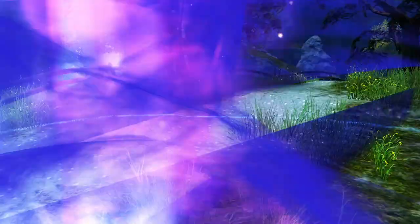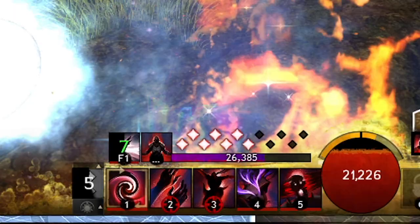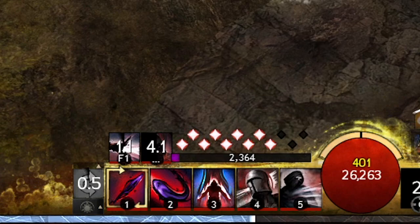This is the Ritualist Spectre. First, let's explain the basic mechanics of Spectre that will serve as a foundation for the rest of this guide. Spectres lose 3 of their maximum initiative and no longer have access to stolen abilities, but gain access to shadow shroud.